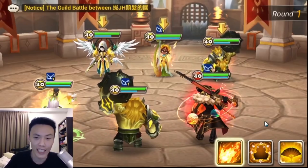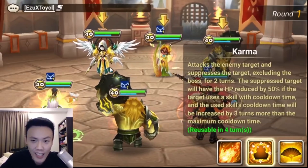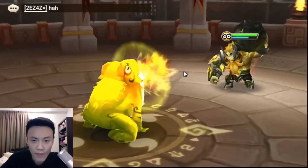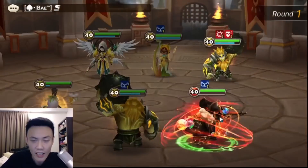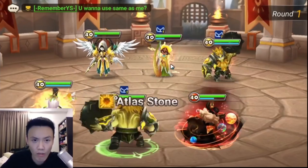I actually forgot to place in Chao, so we'll probably do him next. For this one, I feel like we just place the Karma onto the Skogul. However, the Triana will probably be cleansing it away. So we go for the Aiden Aim, and we throw our Rock up.